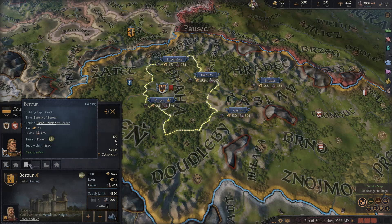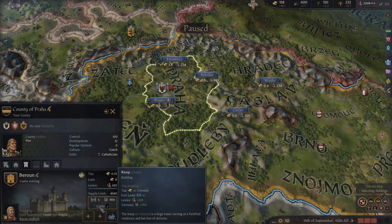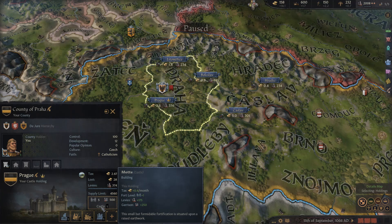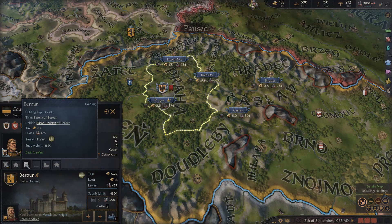The castle holding has four levels: moat, keep, concentric castle, and fortress. They all have different modifiers for monthly taxes, levies, garrison, fort level, and required innovation to upgrade. For example, a keep at level two gives you a bonus of 0.7 gold per month, fort level plus 4, levies plus 325, and a garrison of 750. A moat at level one is not as powerful as a keep.